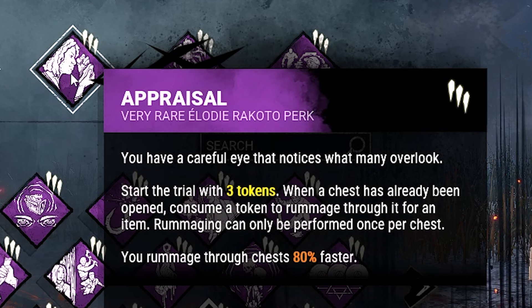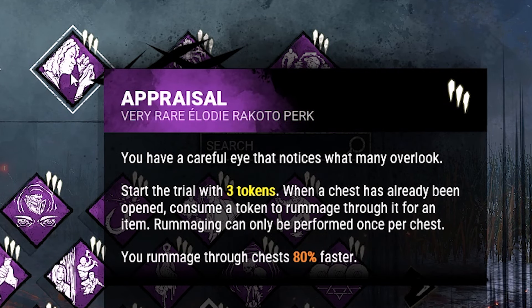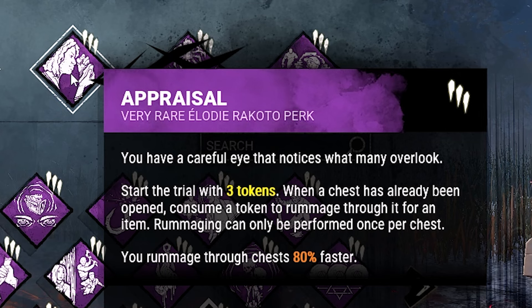Then for each token consumed, reduce the maximum required generator progress by four. We are going to combine this with all the other perks we're going to bring. Second, we have Appraisal — start the trial with three tokens. When a chest has already been opened, consume a token to rummage through it for an item. Rummaging can only be performed once per chest.